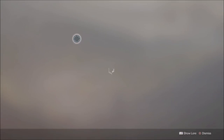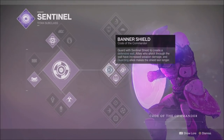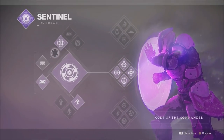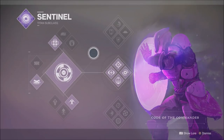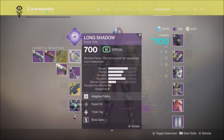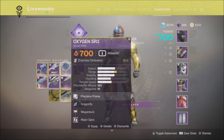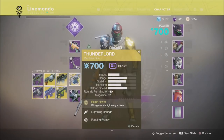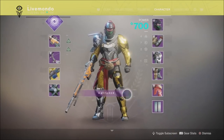Hi guys, welcome to my Titan solo of the Zero Hour mission. We're doing middle tree Defender class. I'm using void wall grenade, though I changed to magnetic for the boss. We're using roughly the same weapons: Thunder Lord, Long Shadow, Subtle Calamity, Oxygen SR1, Recluse, and Manannan. All the year two versions have a major spec on them.